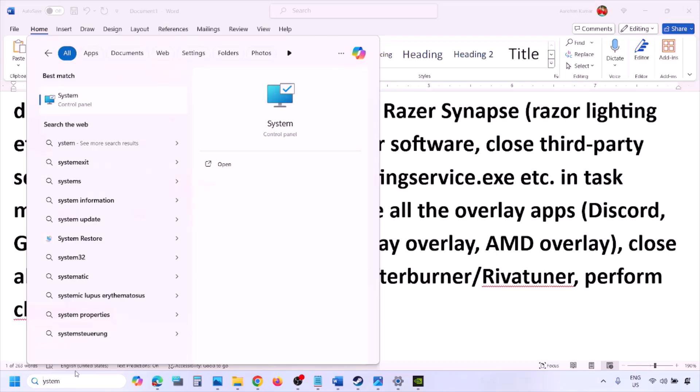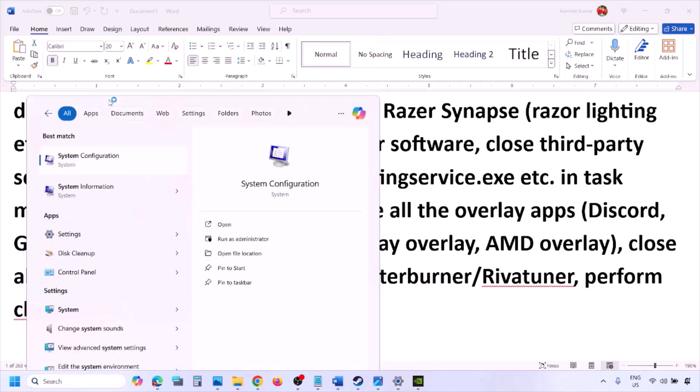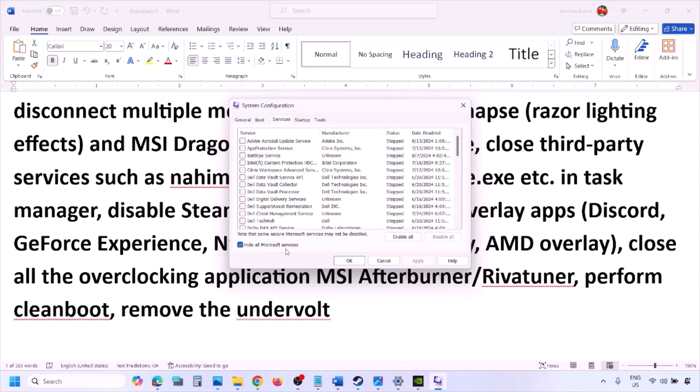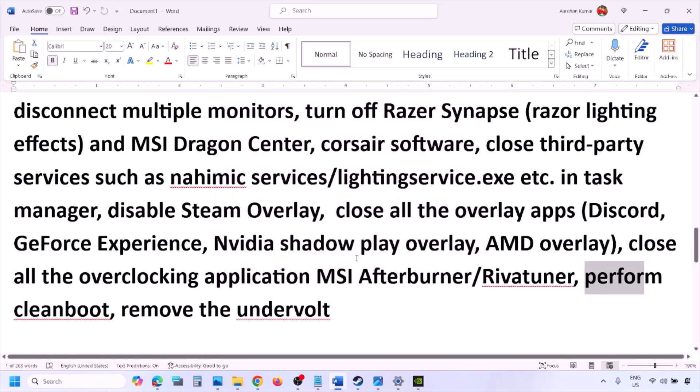Perform a clean boot: type System Configuration in the Windows search box, click on System Configuration, go to the Services tab, put a check on Hide All Microsoft Services, then click Disable All. Hit Apply, click OK, you'll see a restart prompt — restart your computer and then launch the game. Also, if you have undervolted your computer, remove the undervolt and then launch the game.